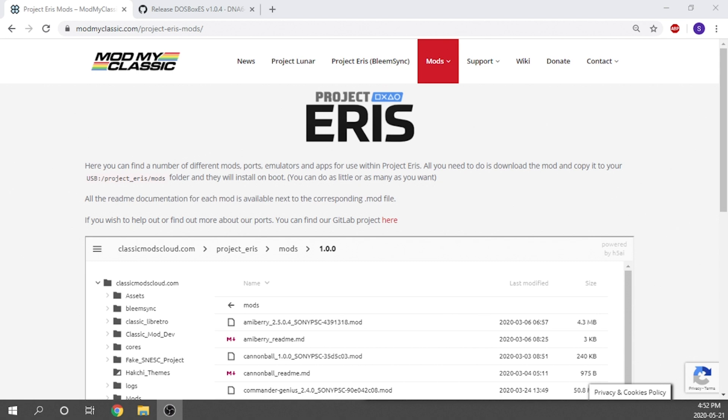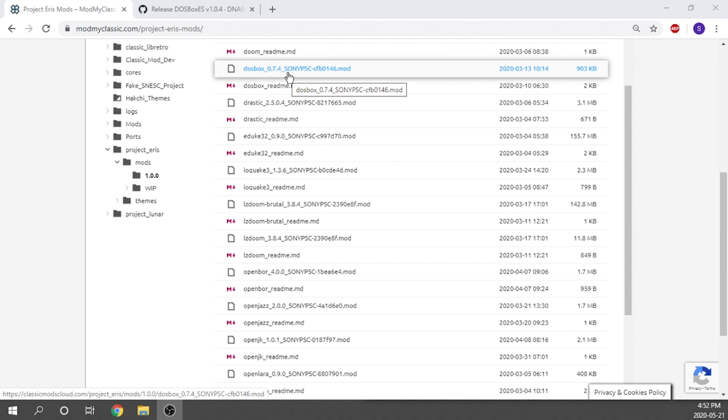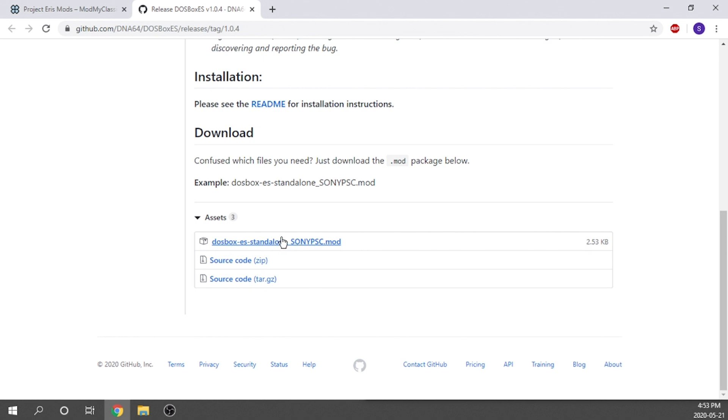We need to download two different mods. The first mod is on the Project Eris ModMyClassic website — we scroll down and look for DOSBox, which is DOSBox underscore 0.7.4, and click to download that. The second mod was created by DNA64 — I want to give a huge shoutout to him. He did incredible work and walked me through this entire process, fixing issues right on the spot. This mod allows the standalone DOSBox released by ModMyClassic to launch via Emulation Station. We scroll down, grab the mod, and that's it — we've got both mods we need.